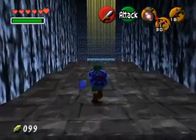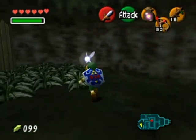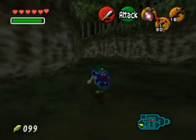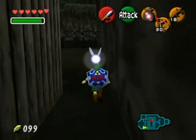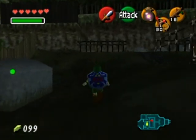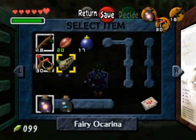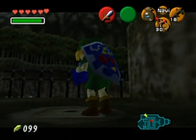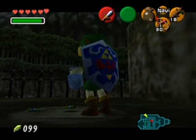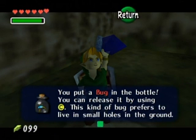Let's go back outside and I should show you how to use bugs. I got the bugs from the graveyard area - they were under a rock over there. There are soft soil patches you can find around the area. Whenever you see a soft soil patch like this, whip out your bugs and drop them right on top of it, then immediately swing your bottle to capture another one.